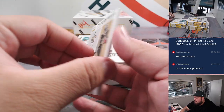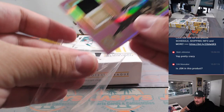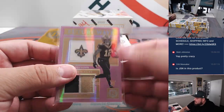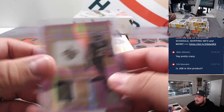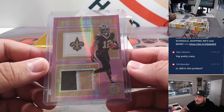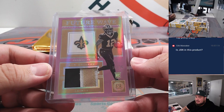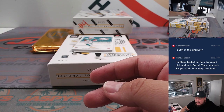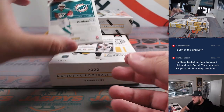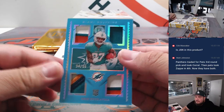We got Chris Olave Future Watch — look at that, beautiful. Saints, Matt Smith, out of 15. I don't know who JSN is, if you want to spell it all out. Saints again with Matt Smith. A little Eazy-E, nice. Look at that — Quad Patches, 34 out of 50.